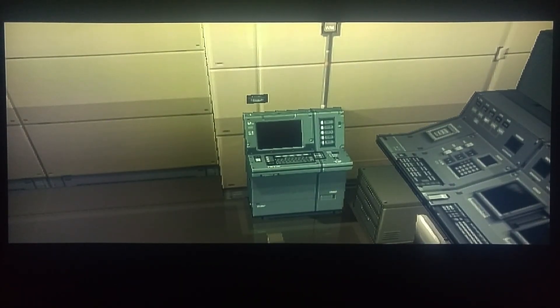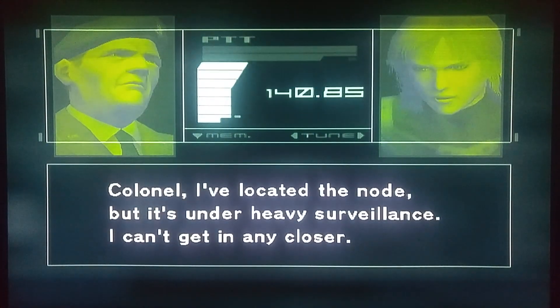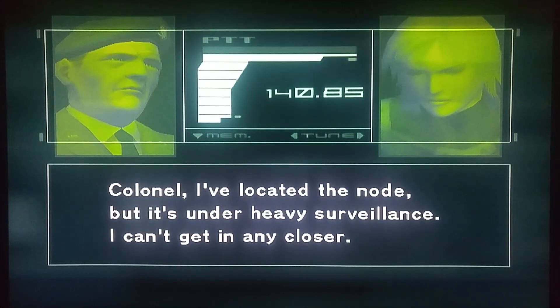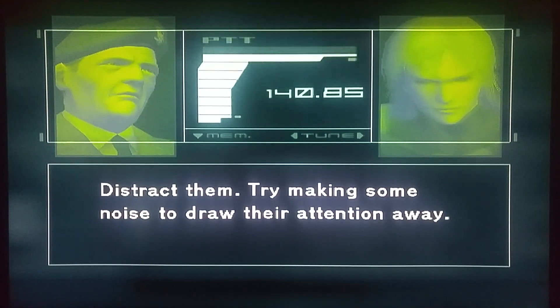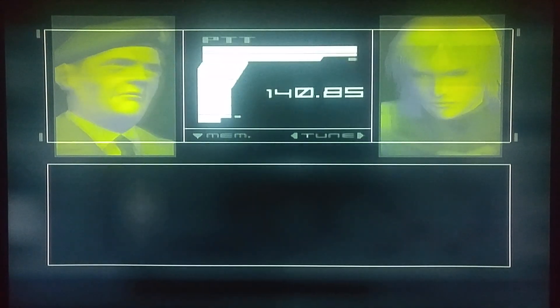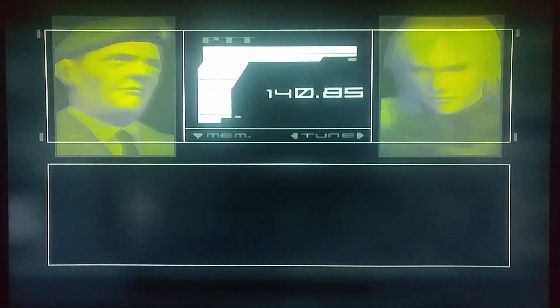There's my computer. Colonel, I've located the node, but it's under heavy surveillance. I can't get in any closer. Distract them. Try making some noise to draw their attention away. How? Flatten yourself against a wall and hit the punch button. Got it.